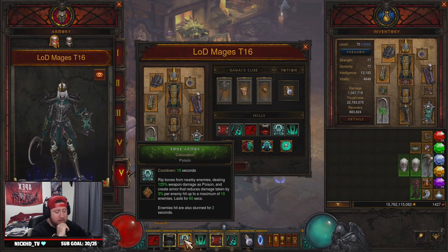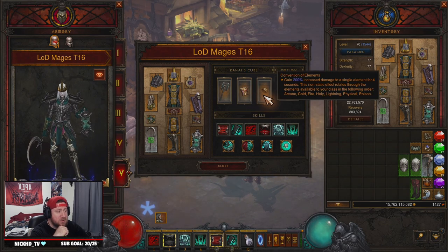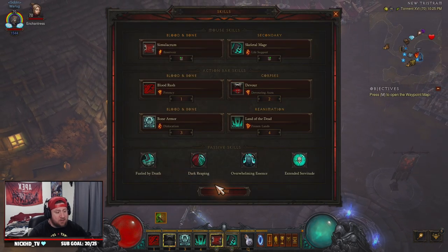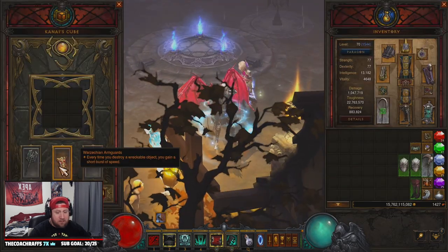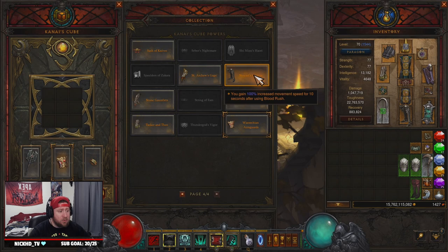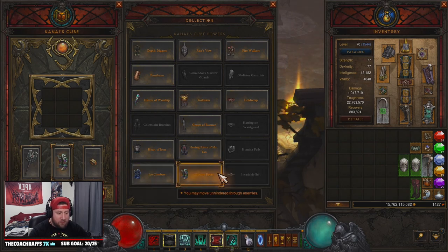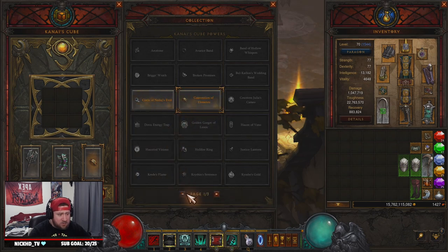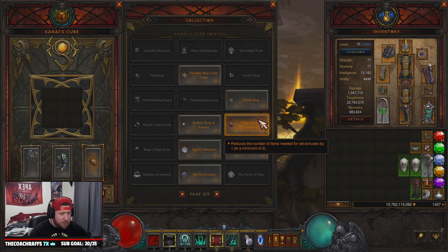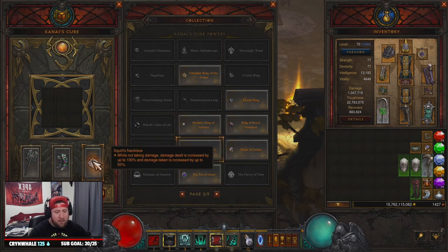In the Kanai's Cube we have Messerschmidt's Reaver to help with cooldown on Land of the Dead and Bone Armor, keeping Bone Armor at basically permanent uptime. Then Warzechian Armguards so you move even faster, and Convention of Elements for more damage. You have options here: you could swap the armguards for Saint Andrew's Gage, run Steuart's Greaves in the cube, or use Illusionary Boots to move through enemies or Ice Climbers for freeze immunity. For the ring slot you could swap Convention for Obsidian Ring, Squirt's Necklace, or Stone of Jordan — plenty of flexibility.